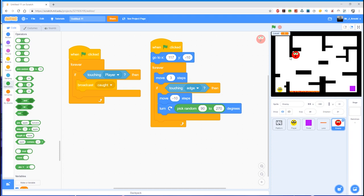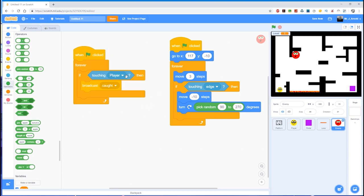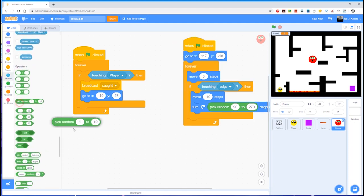So when the enemy sprite has touched the player, we need that enemy sprite to go far away — somewhere else. We don't want it to always go back to the start position, because that could be exactly where the player is, and if it's too predictable the player will take advantage of it. So let's look at the block of code where we touch the player: if touching player, broadcast 'caught'. Once the enemy has caught the player, let's then send this enemy to a random location. Grab the 'go to' block and drop it underneath that broadcast.